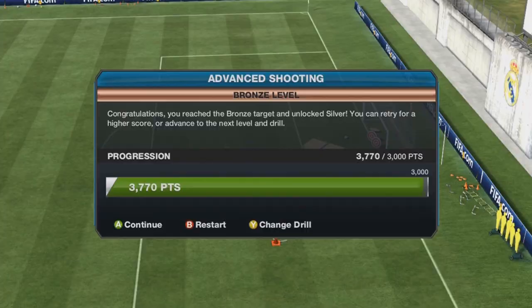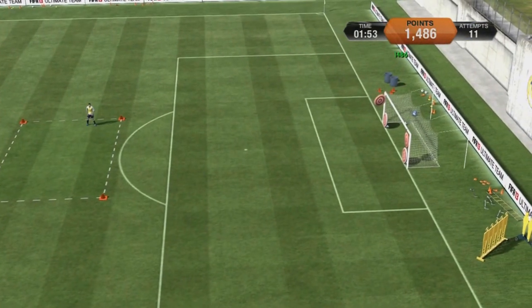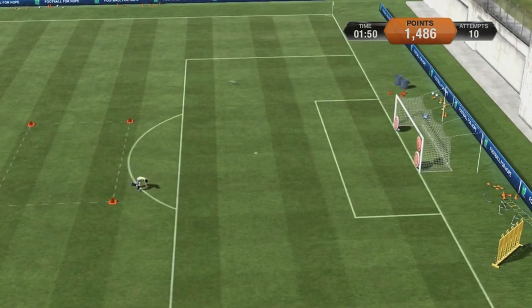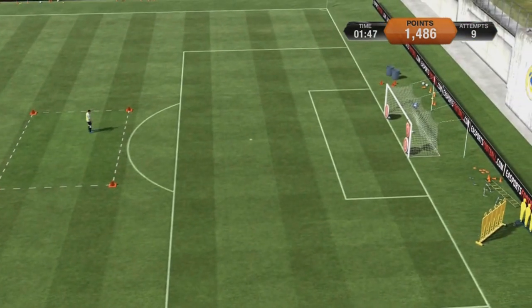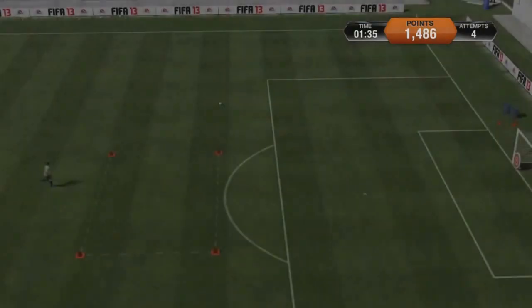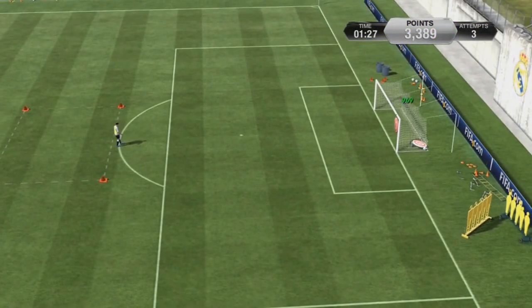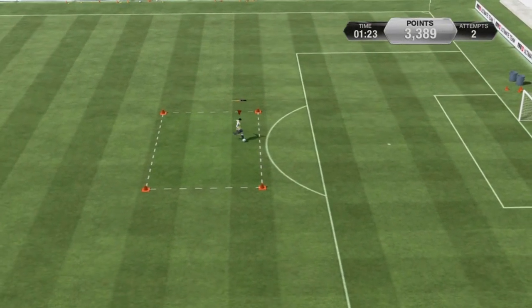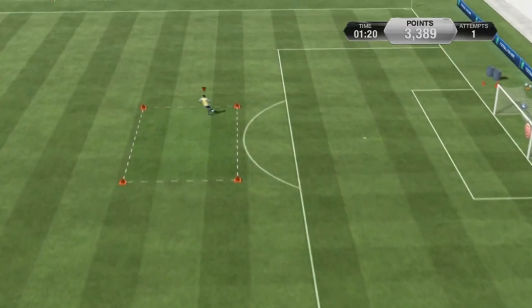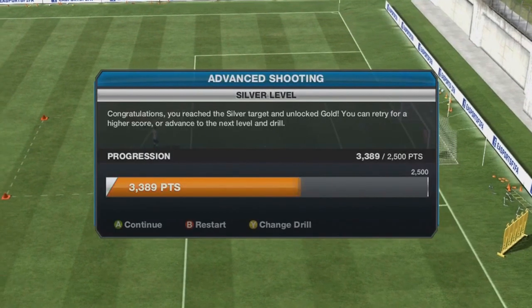The bronze ones I'm not really too concerned with. This one is probably one of the most frustrating and hard ones I've done of the whole skill games - absolutely solid. It's the silver shooting, and basically what they're doing is they just fly the balls to you at any kind of angles and you're on manual shooting having to aim. By no means was this my first attempt, because if you hit the bins on the left-hand side of the goal or the wall on the right-hand side you get minus 300 points. I did learn afterwards to take a touch, but a lot of the time I was just hitting first time. It's really tough if you use semi-assisted like me rather than full manual controls.